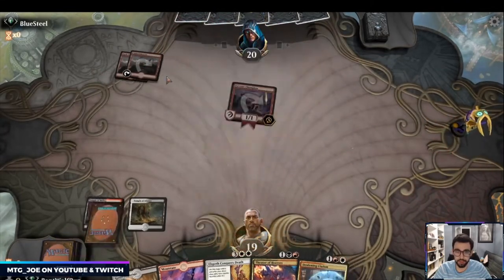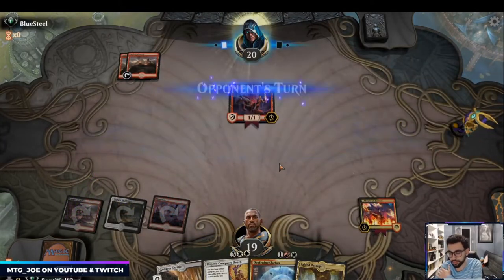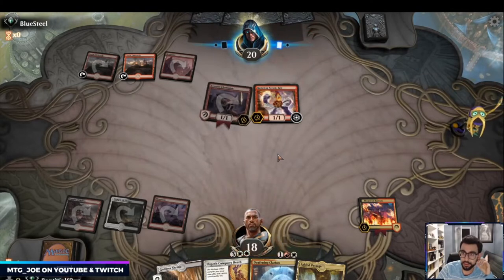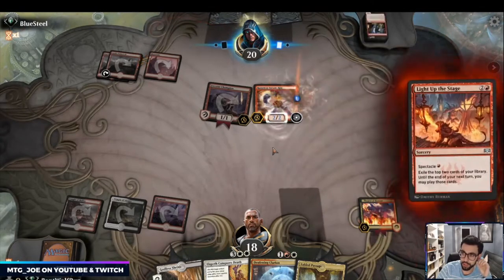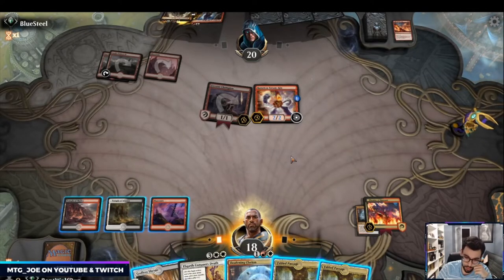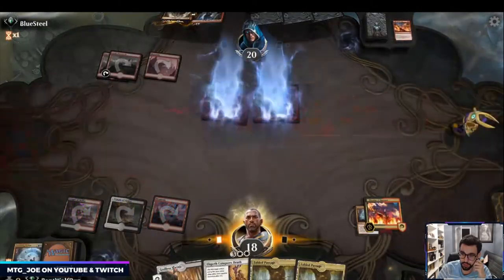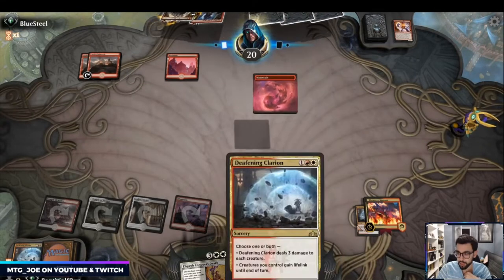I'm just going to get Theater of Horrors going here — it can put some cards under there so later on if we draw Fires it's better. I'll probably Cavalier after this turn, take some damage off two things, and if they drop like Anax I can deal with that. The question is do we wait one more turn? This next turn is likely them doing Robber of the Riches, which I'd want to deal with via Clarion. But the problem is this gets a little crazy, so I think we just do this.